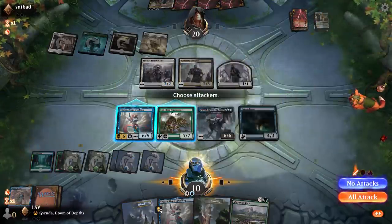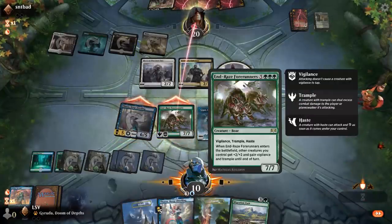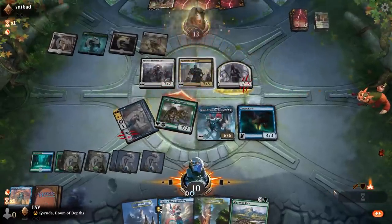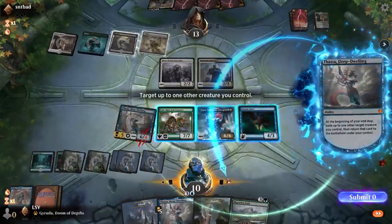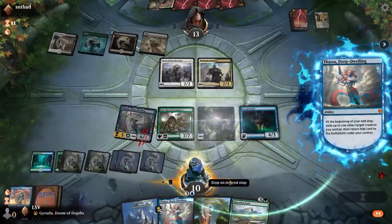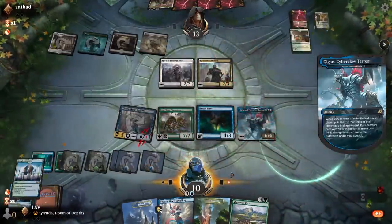End of turn — I didn't come here to not bounce my Gyruda. I could have bounced Dream Eater and locked in some value, but oh yeah — this is just Spark Double copy.